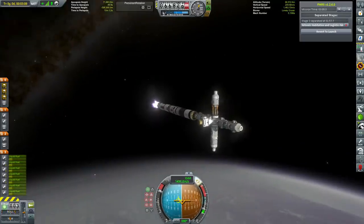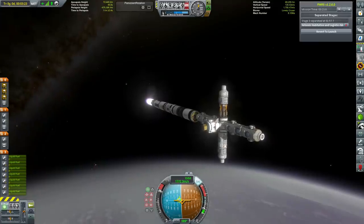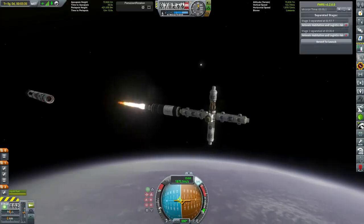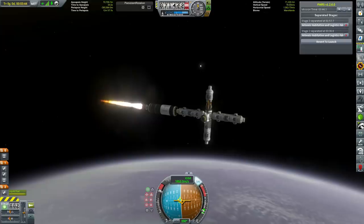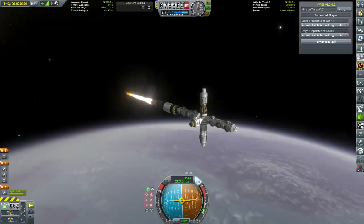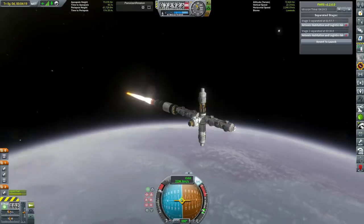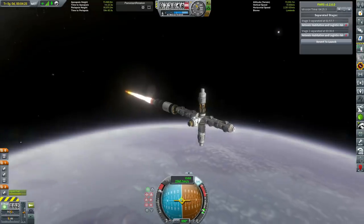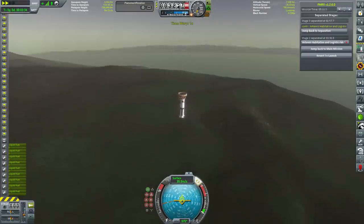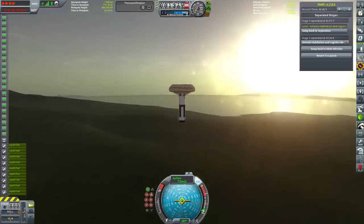We also have power generation on here — a 2.5-meter-wide nuclear reactor. We also have some inflatable modules that you can't quite see, but you will see when they're inflated on the surface. That's where we're going to store all of the resources we manufacture, as well as a great deal of the mined resources from our various mining installations. The material kits, specialized parts, and all the various parts of the production chain will be stored in there as well — it's basically just a massive warehouse on the surface of Nemesis.